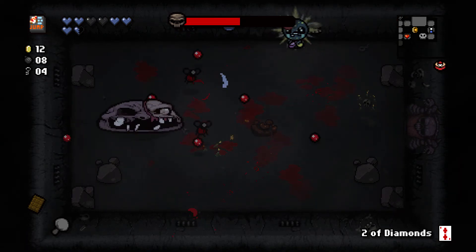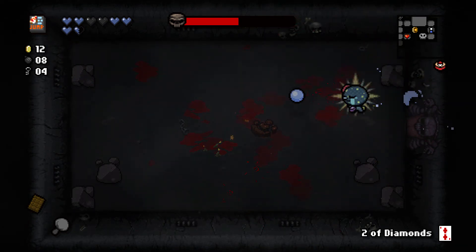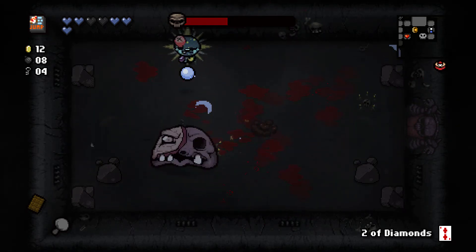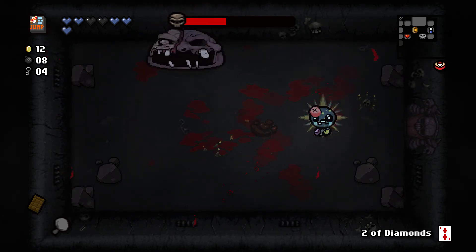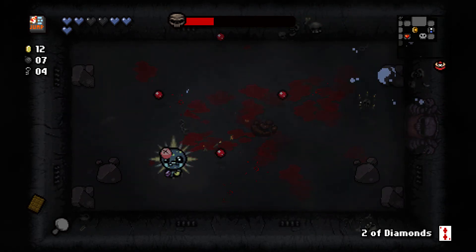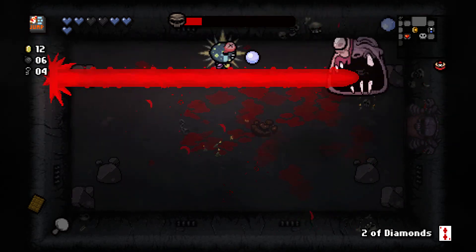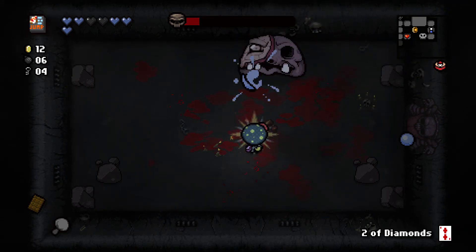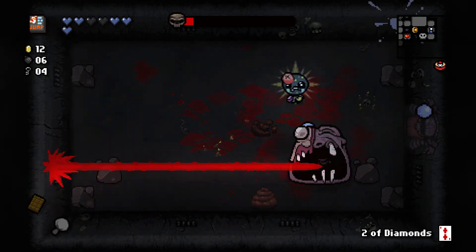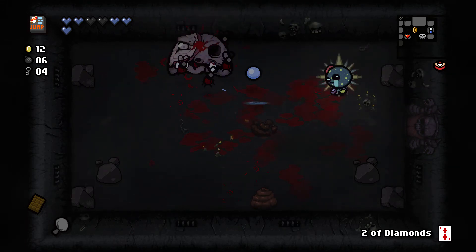Let's see if it's still possible to cheese him by keeping the brimstone laser shooting in such a way that it can never hit you. I'm guessing there's still probably a way to do that. Let's get this done. Have some of that. Speed this up a little bit. The hitbox on those lasers is so strange — it's so much lower than it looks like it should be. It's like there's a bit of depth to it and I don't fully understand how to perceive it. Alright, there we go — good job.